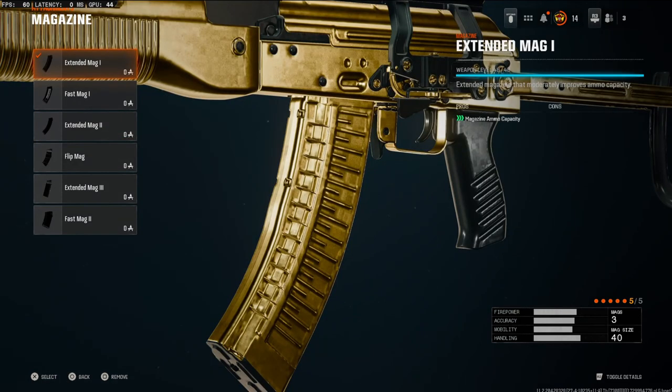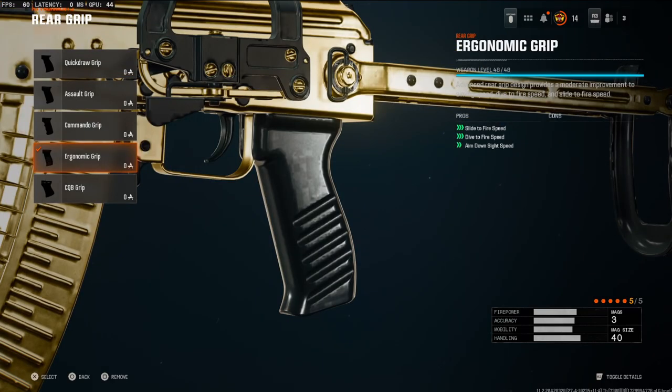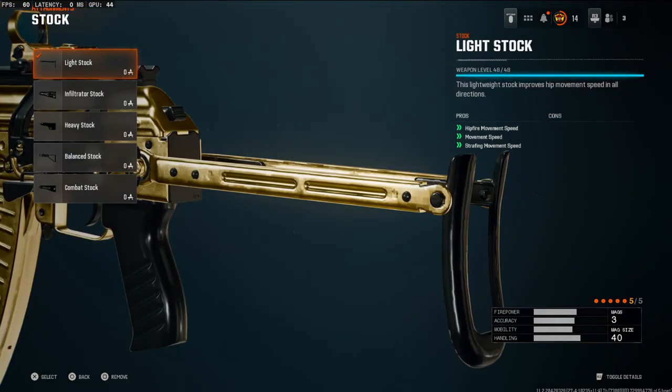Over on the magazine, we're going to be going with the Extended Mag 1. This is going to boost your mag size up to 40 rounds. And over on the rear grip, we're going to be using the Ergonomic Grip for slide-to-fire speed, dive-to-fire speed, and aim-down-sight speed. And over on the stock, we're going to be using the Light Stock for hipfire movement speed, movement speed, and strafing movement speed.